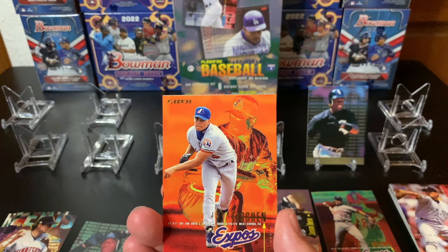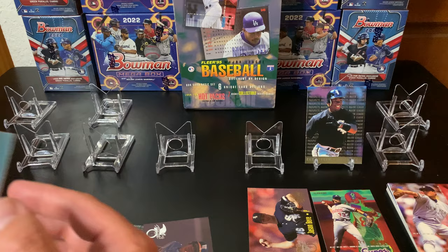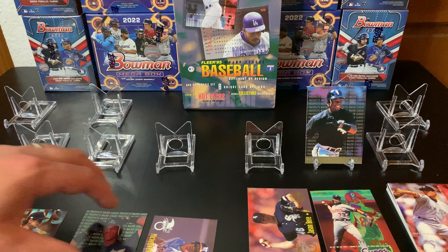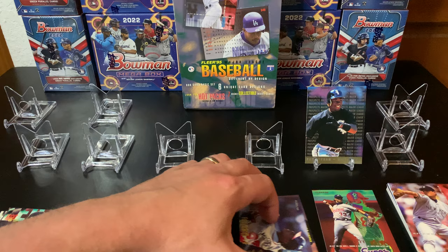Another cool insert set is the Lumber Company set, which is really cool - it's got Griffey, Frank Thomas, Barry Bonds. That's definitely one of my favorites. I also showed off a couple of the Pro Vision cards on this channel before - that set was really cool because it's a six-card set that connects together. Hopefully we get a few of those - I'm always trying to get the whole set.